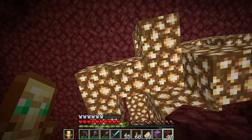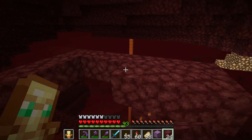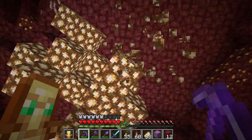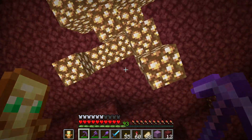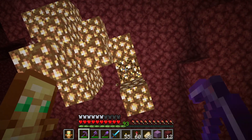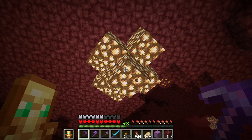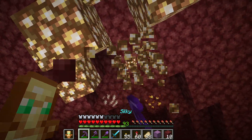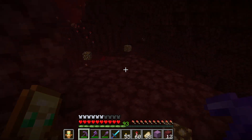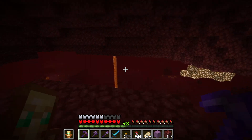Let's make a little platform over here, just like this - wonderful! Then let's take all of these down. Glowstone is always useful. There's a big bunch over here. 33 glowstone and a few stacks of quartz - not bad!